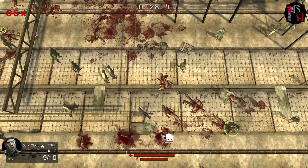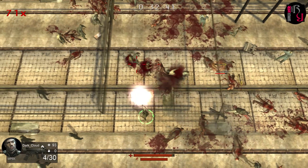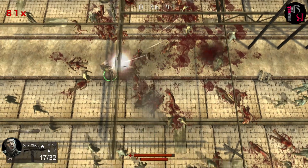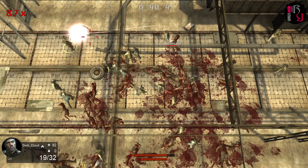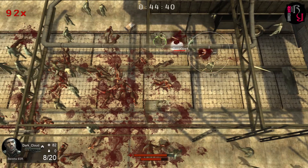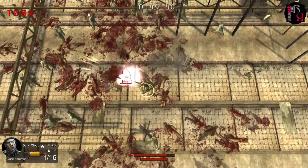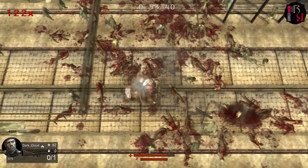A top-down shooter like Nation Red is only as good as its weapons, but thankfully the game does a stellar job in this regard. You can wield two weapons at a time, and have guns and melee weapons at your disposal. The melee ones consist of axes, crowbars and machetes, while the guns range from a puny Glock 19 all the way to flamethrowers, nail guns, M4A1 carbines, shotguns and even a minigun. There's an impressive list of firearms that fallen zombies can randomly drop, and picking them up is as easy as walking over them.